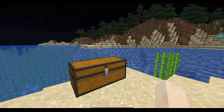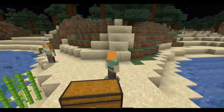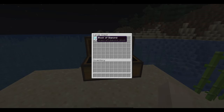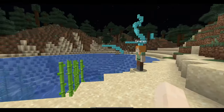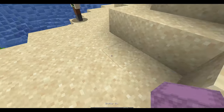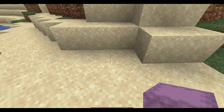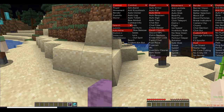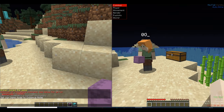Coming up next is a shulker box duplication glitch. All you will need is a shulker box, the items you want to duplicate, and a friend or alt account which can be online on the server or in modded Minecraft. I'll show you how to do it with an alt account or friend first. If you're using an alt you will need to use a hack called auto mine from modded clients such as Inertia or Wurst.